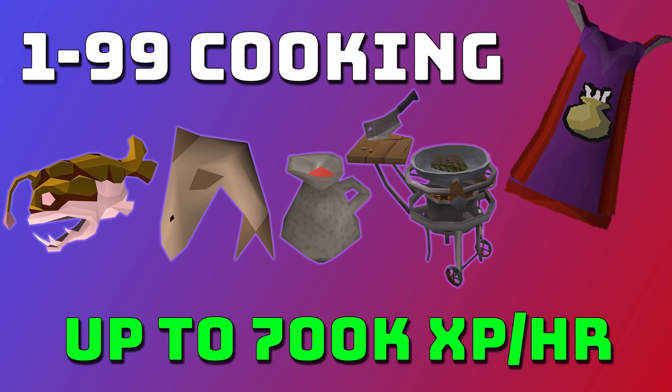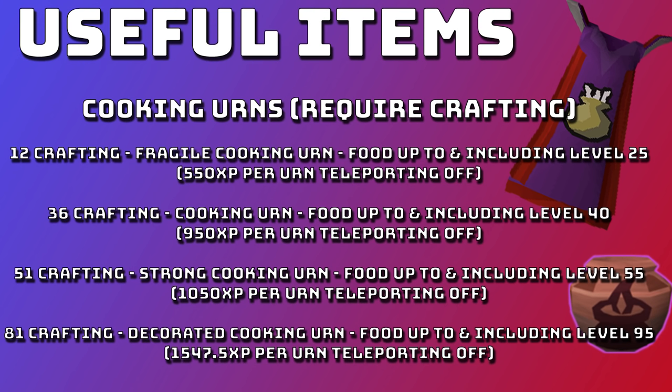Hi guys, this is my 1 to 99 cooking guide. There are loads of different methods in this guide — I give you options at each different point. There are fast methods, cheap methods, and even a method for up to 700k XP an hour.